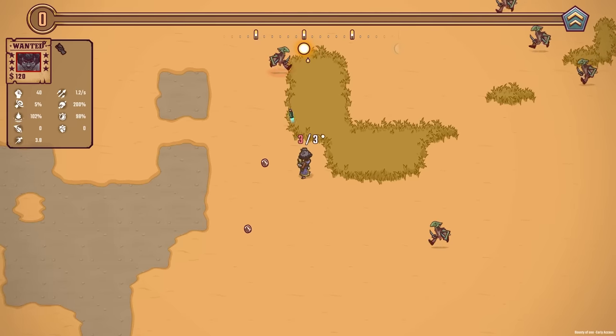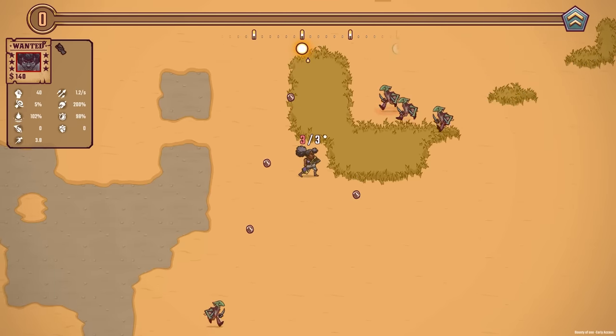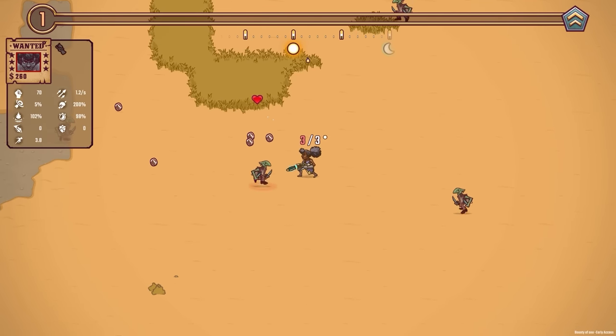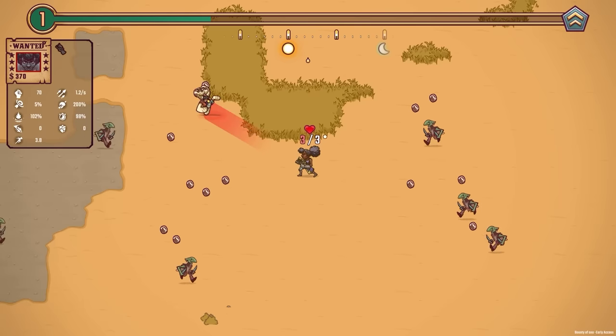Loads of projectiles come out every so often, which should actually help us quite a bit. We're really fast as well. Now we've just leveled up and we've got a gold gain - much more damage. Our damage is currently 40, let's grab that - it's gone up to 70. So we should one-hit most of these now, which means I can pretty much just stay still.